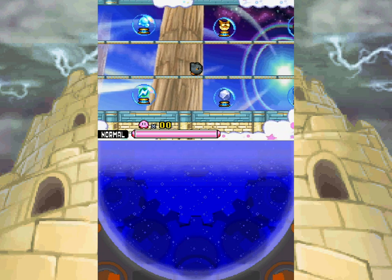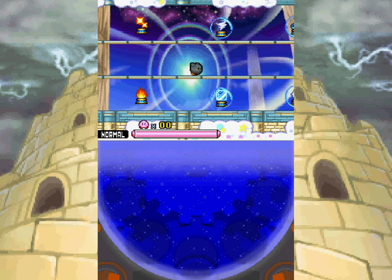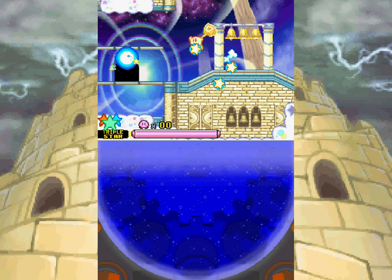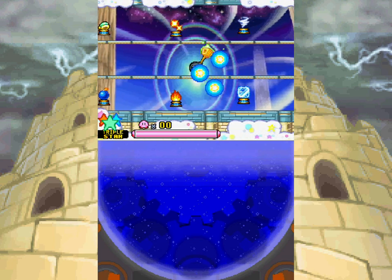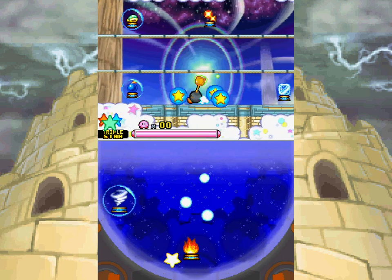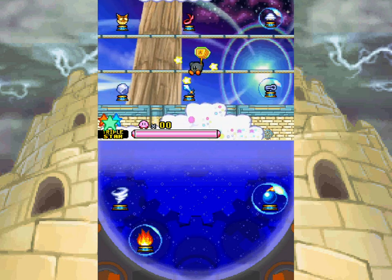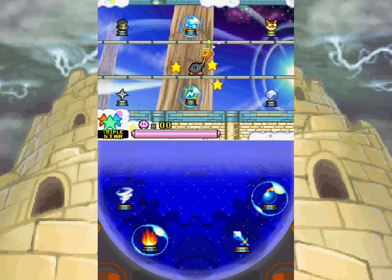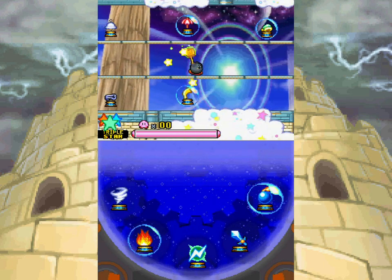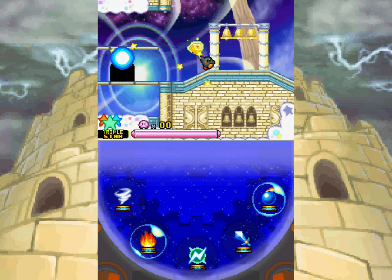So to start out, we can go ahead and get ourselves some powers for the future. I think I'm actually going to get ourselves a triple star. We literally have access to everything here. We're of course taking tornado, probably this for the nice frames, bomb for long distance shooting, sword is pretty handy as well, then spark. Spark actually got an upgrade.